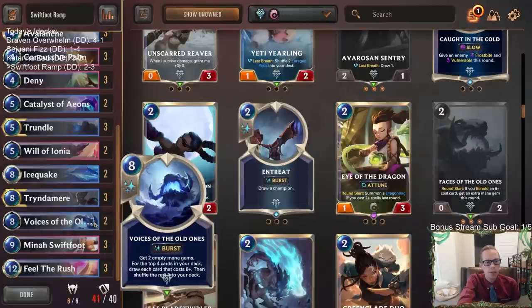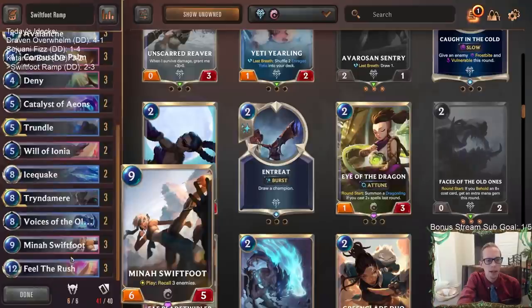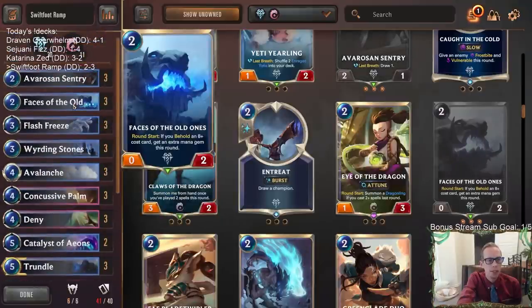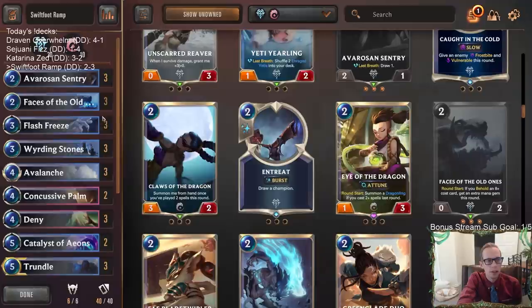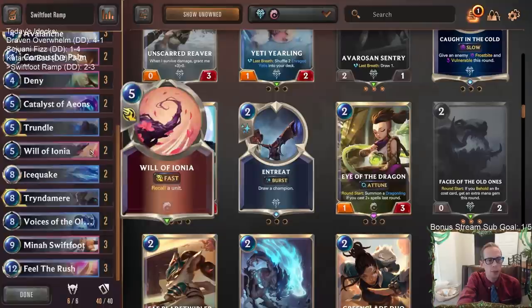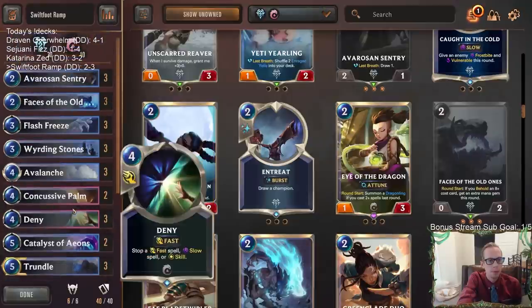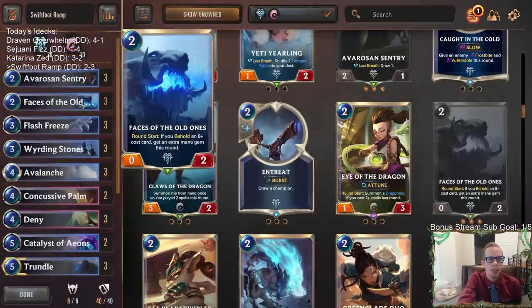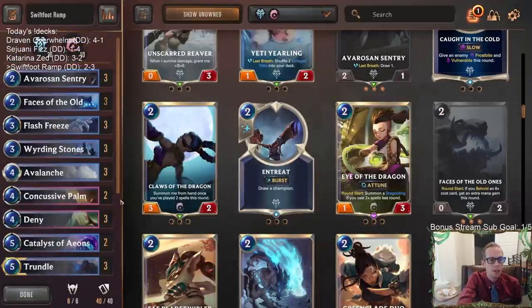So I think Flash Freeze would be a lot better with this curve. I would definitely take out one Voices of the Old Ones, take out the Harsh Winds, maybe just play two Faces of the Old Ones and keep the rest. Could also take out a Concussive Palm - when we have Flash Freeze and Will of Ionia we don't really need Concussive Palm; the 3/2s get in the way. So we get Faces of the Old Ones in here because we want the early ramp - Faces can help with Weirding Stones and get you to Voices.